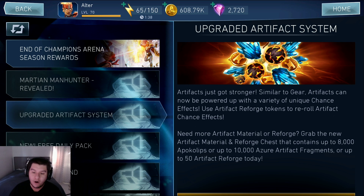The next message says Upgraded Artifact System. I'm really excited about this, but let's read the message first. It says artifacts just got stronger. Similar to gear, artifacts can now be powered up with a variety of unique chance effects. Use Artifact Reforge tokens to reroll Artifact chance effects.